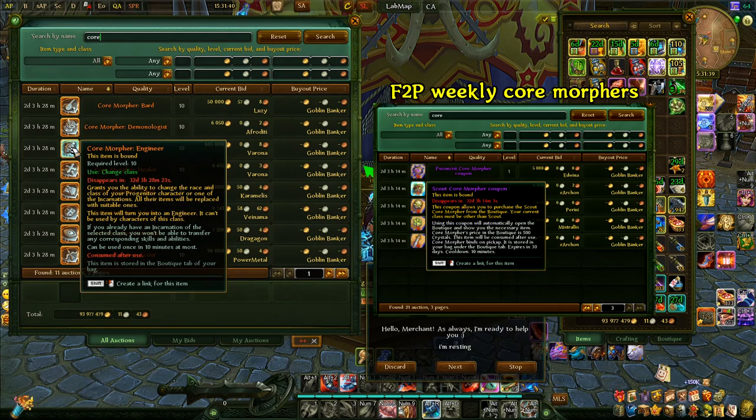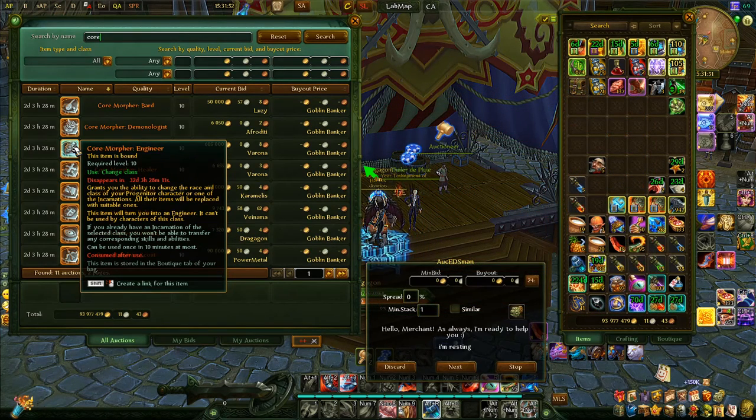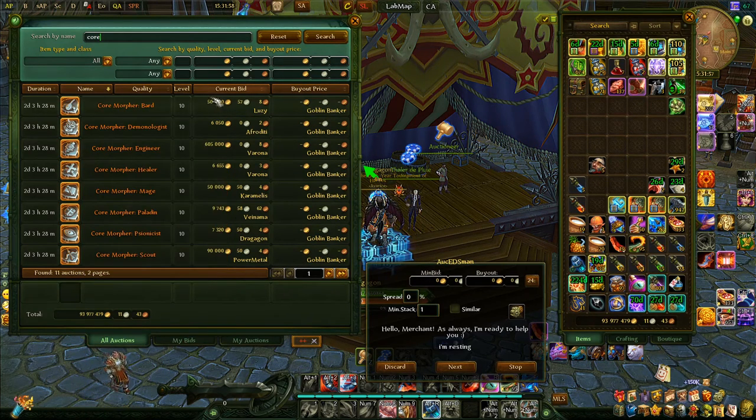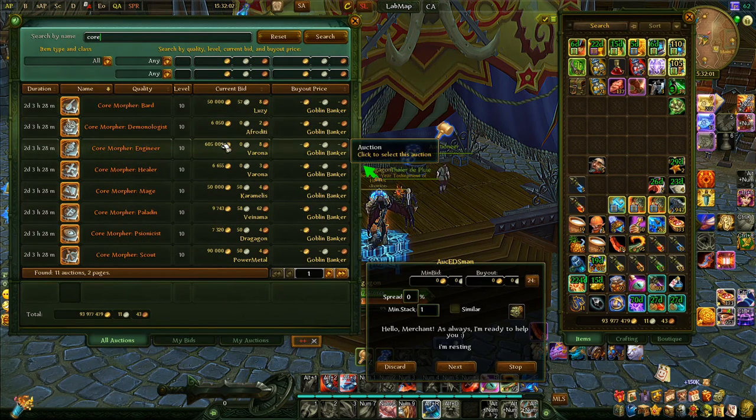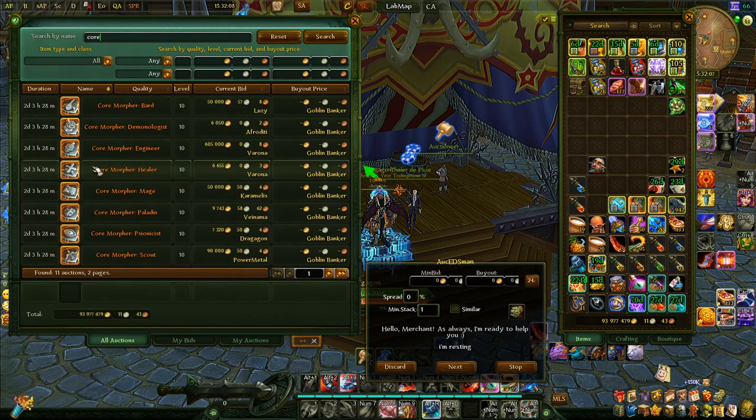On pay-to-play, once you win the core morpher from the auction house it's good to use right away — unlike free-to-play where you'd have to pay an additional 500 crystals to unlock it. All core morphers start at 5,000 gold, and whatever else comes after is up to the players bidding. These are a one-time class change to the new class.